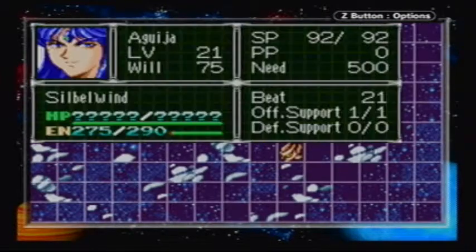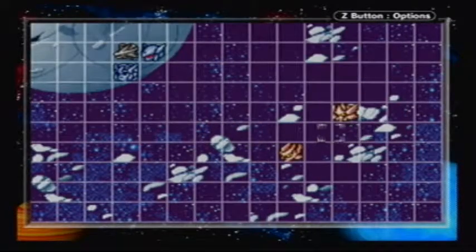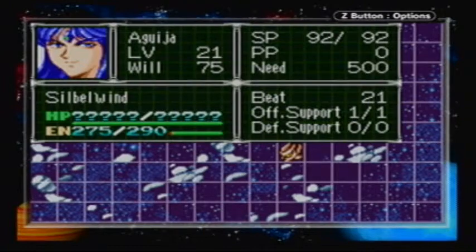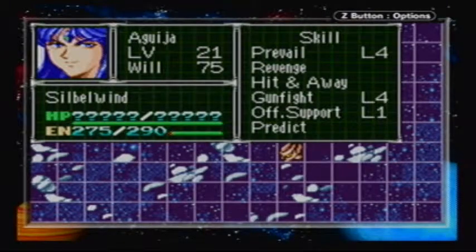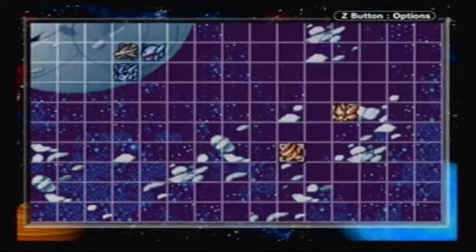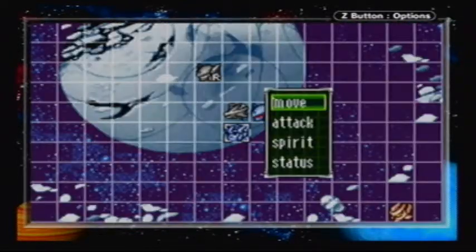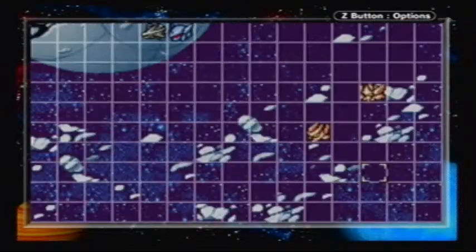Now the second person we want to go after is Aguila, the wife of Skylogged. Whoa — 75 will! I'm assuming that's because we just killed her hubby. Whatever. In order to get her over here, we just need to move Lunay to the ship for one turn, and she will rush over here like a hawk.